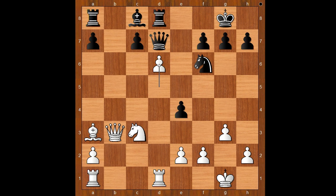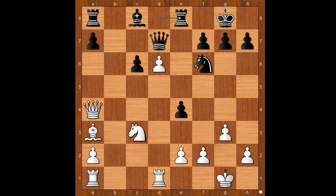c6, queen to a4, rook to e8, queen to a5 — black to move. h6 just in case, to avoid future back rank problems. White to move.